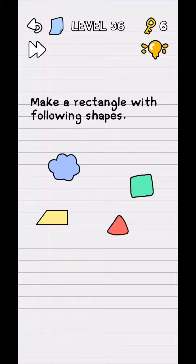Level 36: make a rectangle with the following shapes. There are no rectangle items in front, so you need to move one atom from the side of the screen. Just tap and hold and move it out of the screen.